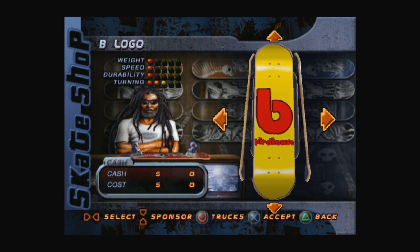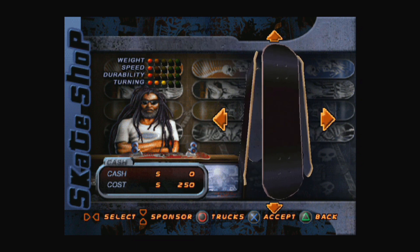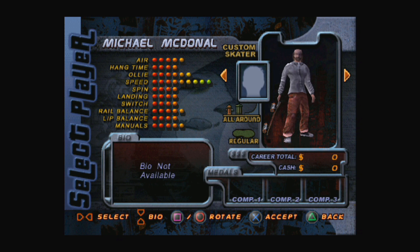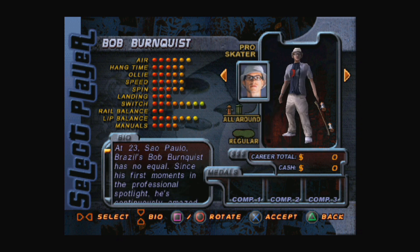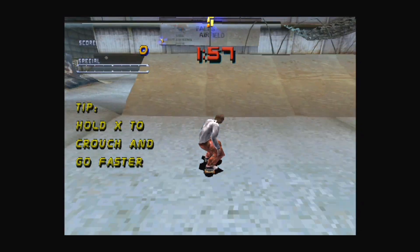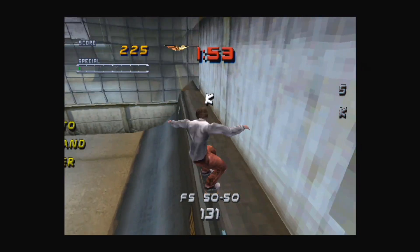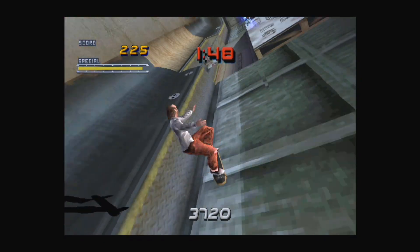From the way you choose your created skater's appearance — hair, clothes and shoes — to the skater's name and hometown, it's a welcome feature which was sorely missed when replaying Tony Hawk's 1. After creating a skater, or picking from a surprisingly large list of pre-existing skaters, you're good to go. The first level, The Hangout, is in my opinion one of the best first levels I've ever played. This level perfectly shows you how the game works, placing you in a contained environment and showing you how to interact with your surroundings.